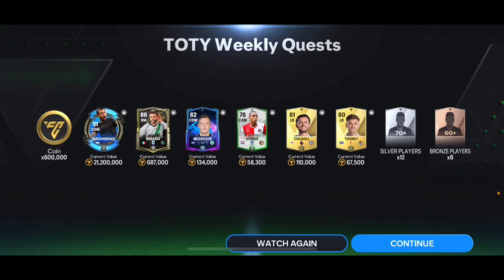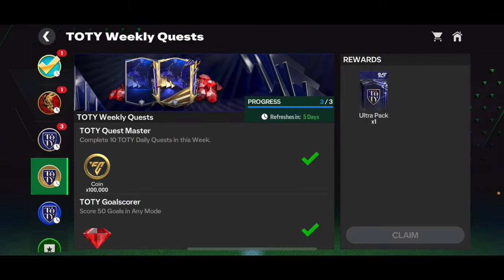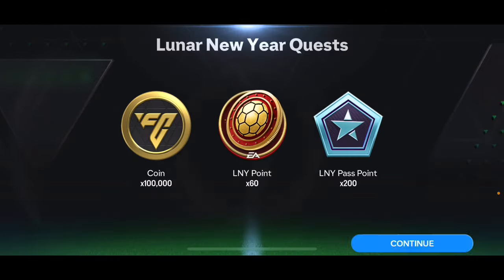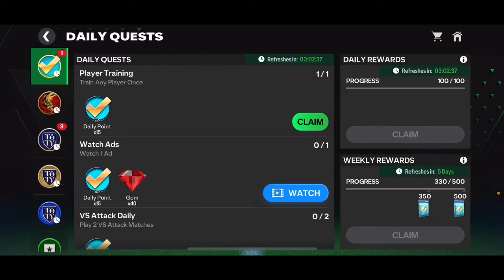We also got 12 silver players: 81 overall, 80 Tierney, and an 82 overall card, plus 600,000 coins. But that Machirano card is definitely worth it — I'm quite happy with that one to be fair.